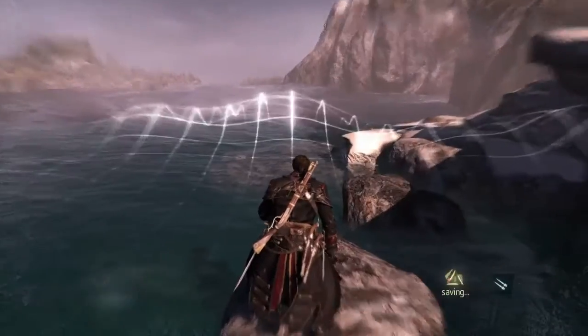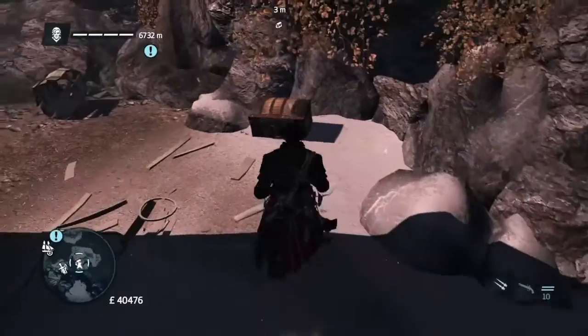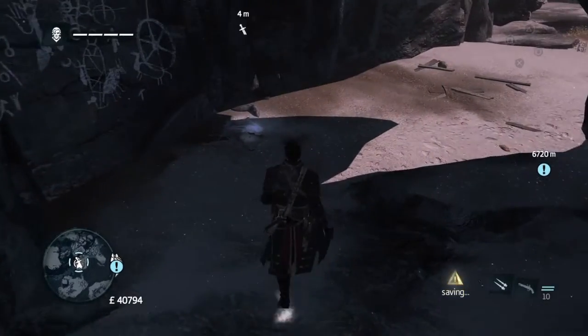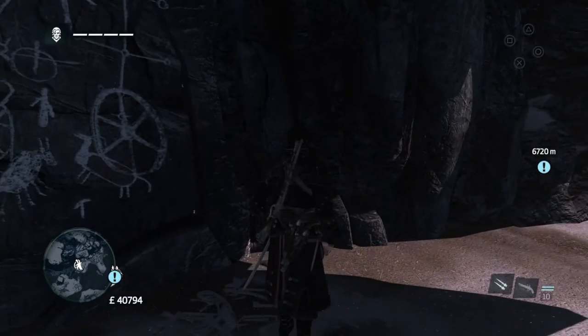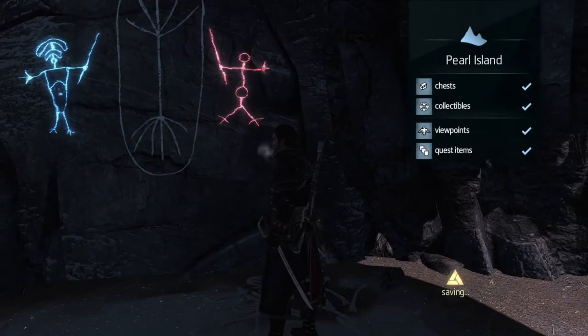Then you jump over to here, and you're going to go over here to a chest which is down low. And finally you're going to come to two together here. We're going to do the viking sword which is here. And then right there is the co-painting which we will get. And once we've done that, as you will see, that means that Pearl Island is all done.